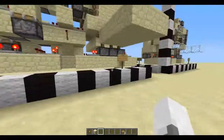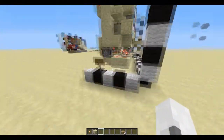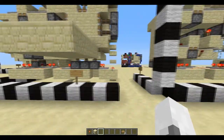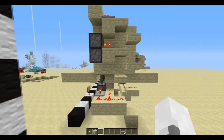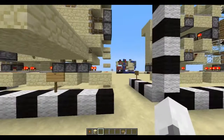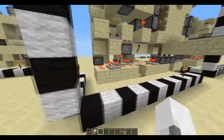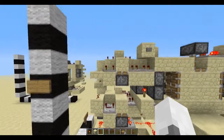So it's 12x7x4 completely. 1, 2, 3, 4, 5, 6, 7, 8, 9, 10, 11, 12. Don't count those blocks because there's nothing inside - there's not even a piston there. 1, 2, 3, 4, 5, 6, 7.